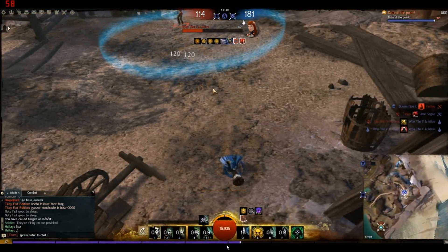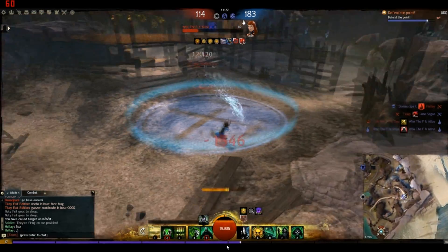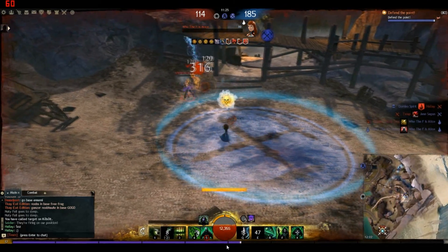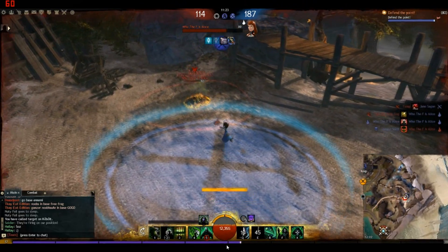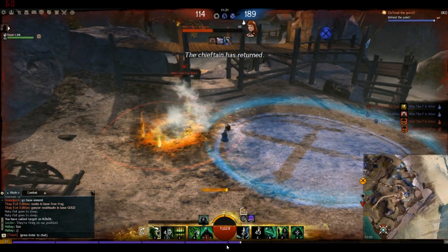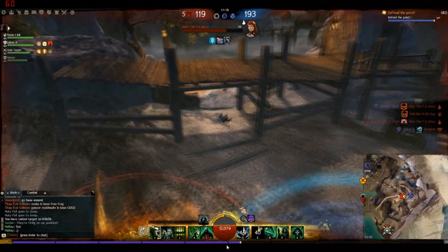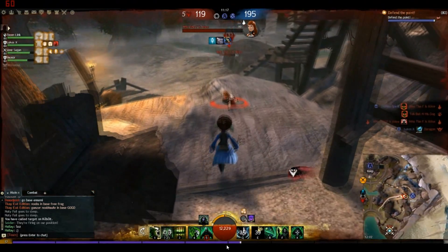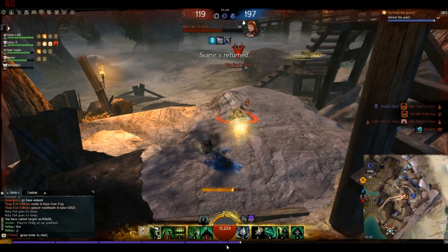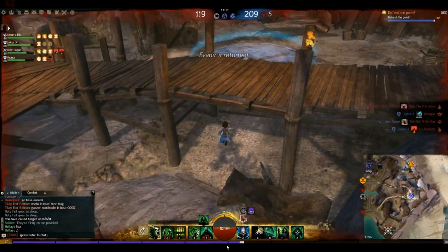We use our heal to remove the vulnerability stacks, switch into death shroud to fear bomb them away and defend the point. One downside of this build is limited stability — only in Plague form can you really find any. We're up to 8 stacks of bleeding and our HP is staying up fairly well. Just playing it safe, not putting big abilities on long cooldowns, winning the 1v1 comfortably. The build is still viable in 1v1 even though it's designed for team fights, though it struggled as the elementalist was running a fairly squishy build.